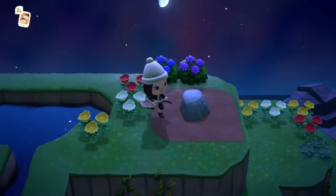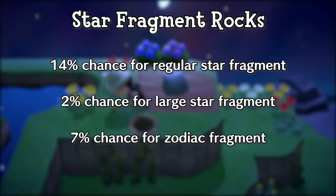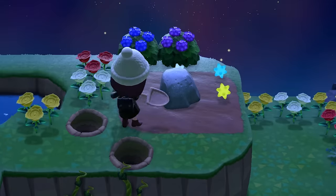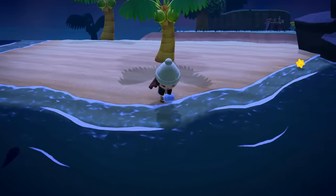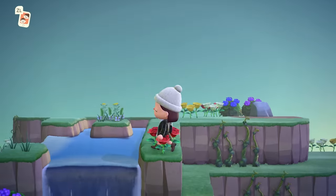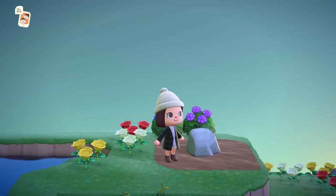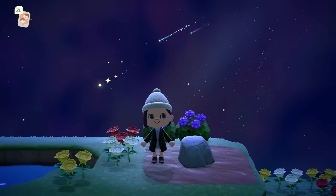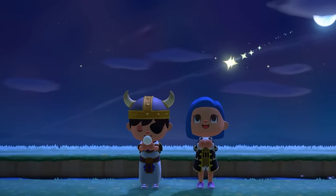The rocks on Star Fragment Island have a 14% chance of giving you a regular fragment, a 2% chance for a large fragment, and a 7% chance for a zodiac fragment. The zodiac fragments can be tied to any month and aren't limited to the month you're currently in. Don't forget to run along the beaches as well and collect the fragments on the ground. On this island, you have 4 hours to wish on stars before the sun starts rising. Wishing on stars likely works the same way as on your own island or a friend's island, so staying for the full 4 hours is pretty useless — you'll only need to wish on a maximum of 100 stars to get the most out of them.